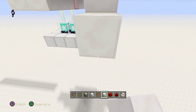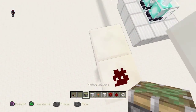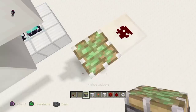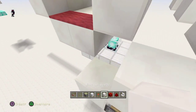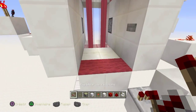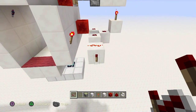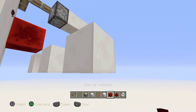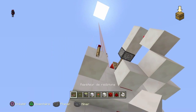Pour la torche, vous mettez un bloc avec de la redstone dessus, puis une torche. Ensuite, ici, vous mettez un piston collant avec un bloc. Pareil ici, avec un répéteur cette fois. J'ai mal placé mon circuit — il faut mettre la torche ici. Je me suis trompé.